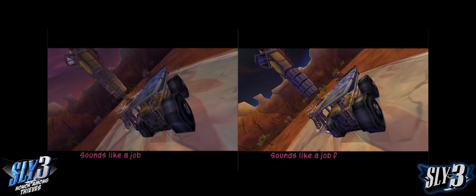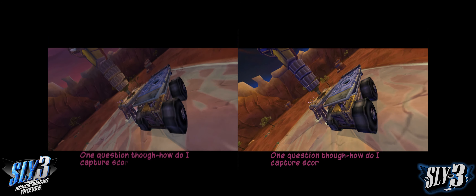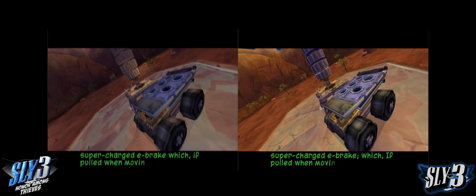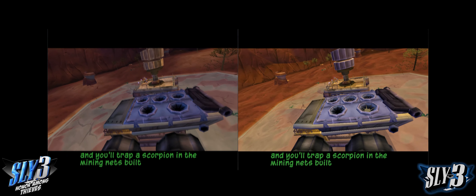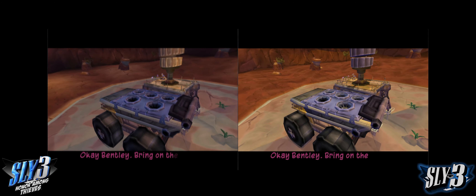Sounds like a job for the Murray! One question, though — how do I capture scorpions with a truck? The vehicle is equipped with a supercharged e-brake, which, if pulled while moving, will cause a forward flip! Time it correctly and you'll trap a scorpion in the netting that's built into the bed of the truck! Okay, Bentley, bring on the scorpions!